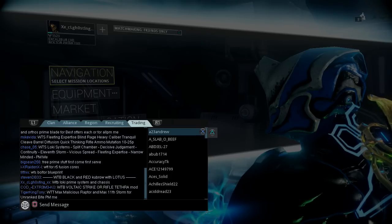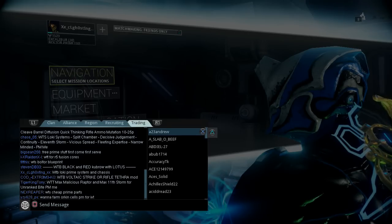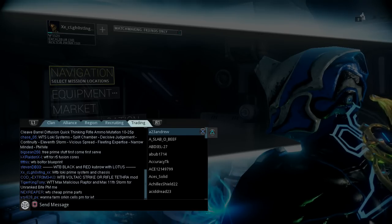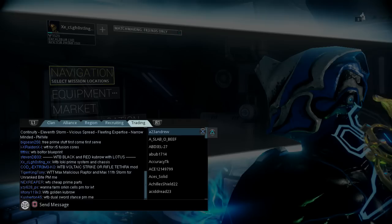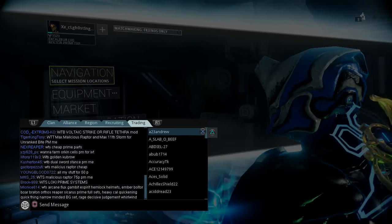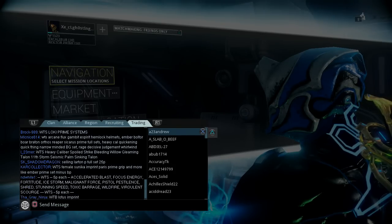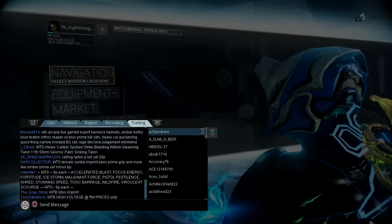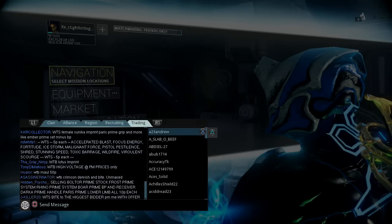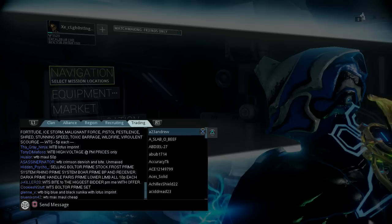So I'm willing to buy Loki Prime Systems and Chassis — that's kind of a harder part to find. But if somebody PMs me I'll see what they want. I'm willing to go up to like 25 platinum for each piece, I'm gonna try to get like 20. If you guys are looking to buy any prime parts, I would not pay anything more than 25 platinum, and as far as mods go unless it's a mod that ranks up like 10 times I would not pay more than 20-25 platinum.